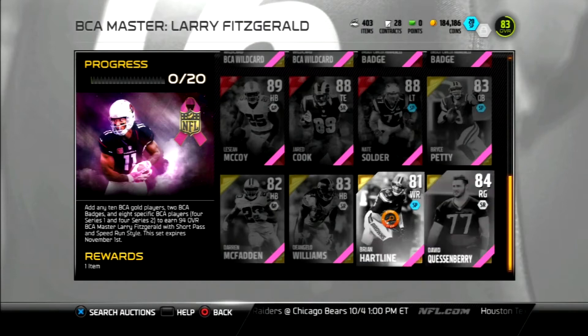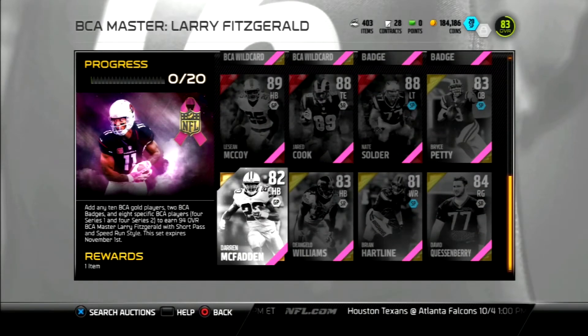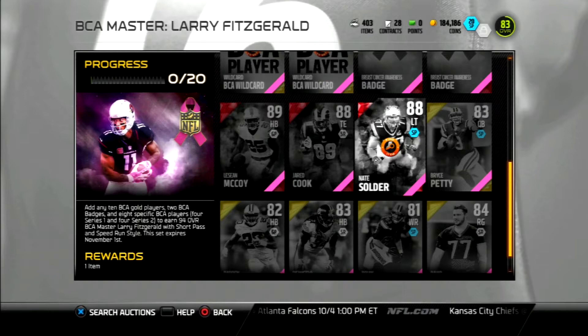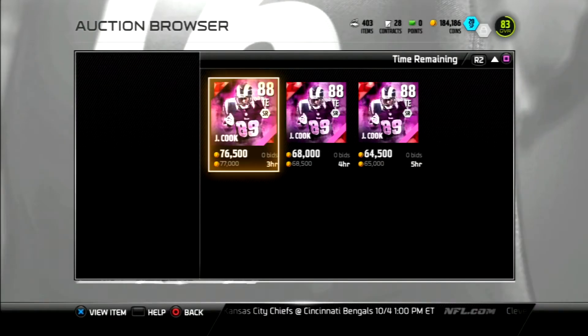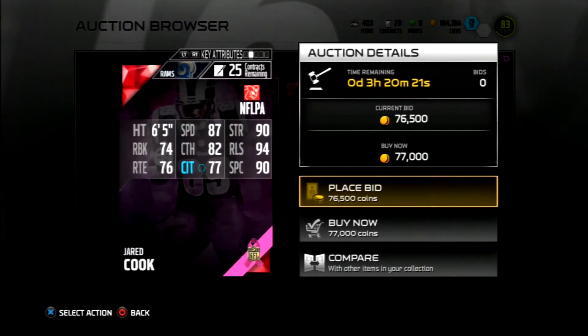I think all of these guys are in packs, but these two are not in packs at all — maybe they're just super rare. Not all of the cards have been released into the game. We got a Jared Cook and a Nate Solder. I'm not gonna really show you their stats because they're really not that good. This D'Angelo Williams is actually pretty nice. Looking at Jared Cook: 88 overall, 87 speed, 90 strength, 94 release, 82 catching, 74 run block, 76 route running, 77 catching in traffic — not really that great — and 90 spec catch.